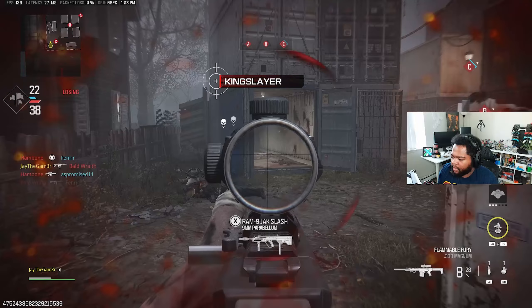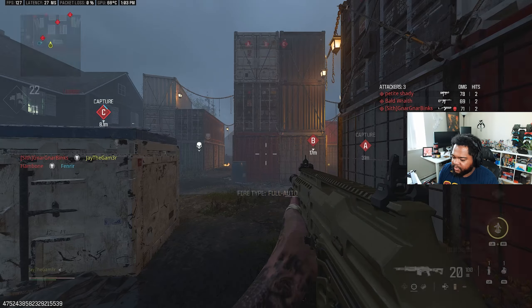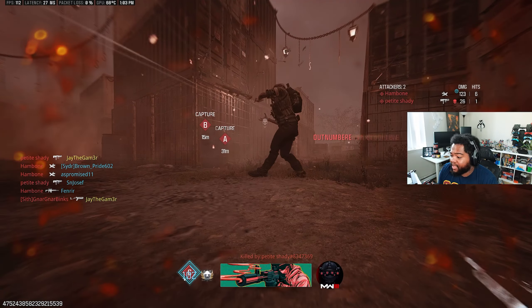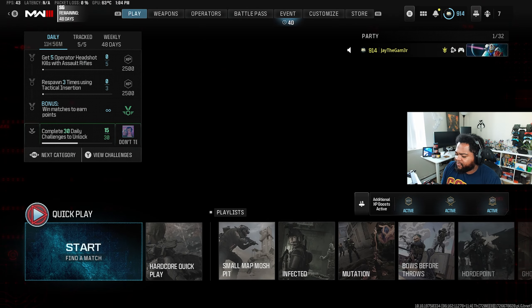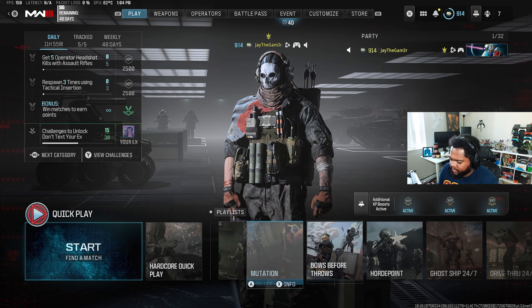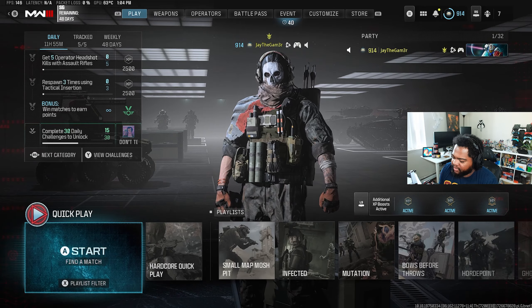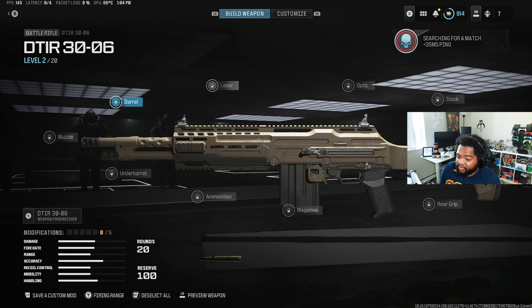We're just getting spawn trapped - people are running right into our spawns. Well, one thing will forever be certain: Shipment will always be Shipment. That's still a really cool version of it though - we're getting like five different variants this season, which is crazy. They've got a Vortex Mosh Pit now for all the different variations of maps in the game. That's actually really nice.